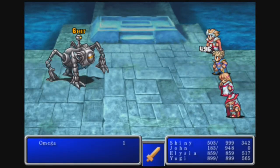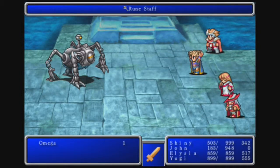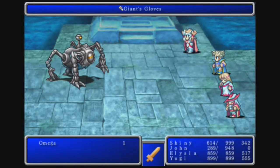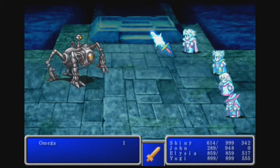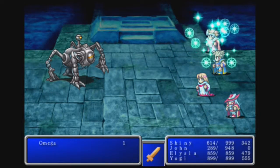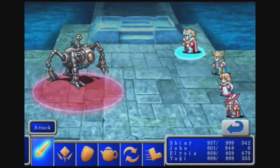Shiny just hit for 496. I'm worried about one attack — a very famous attack that people really hate Omega for. He's going to use it, don't worry, he will use it. And it's freaking powerful. We just better hope we're able to deal with this guy.